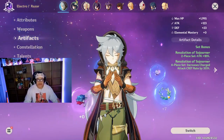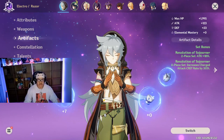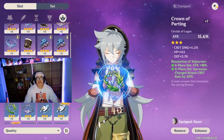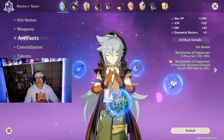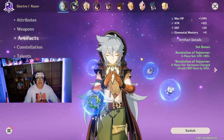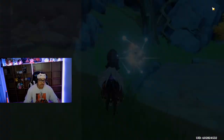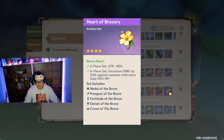I'm planning on getting a four-star or even five-star Sojourner set for him, or potentially the Gladiator set, which is also really good on him. Also, the Braveheart set works with him — it gives attack plus 18% on the two-piece, and on the four-piece set...